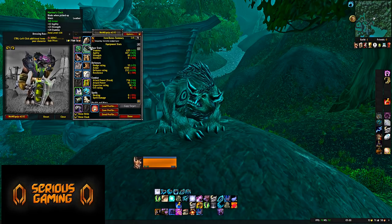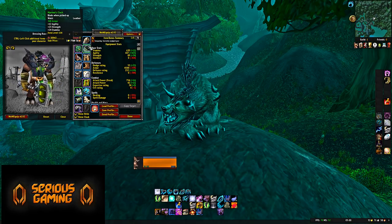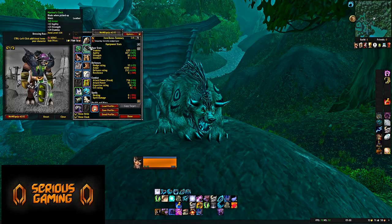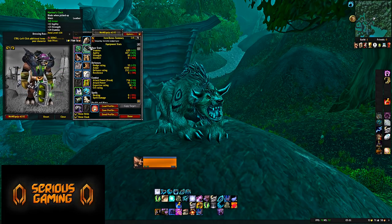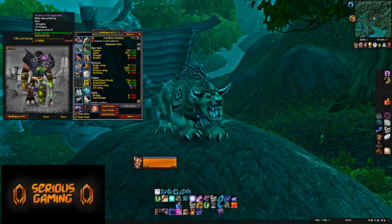Belt: Manimal's Cinch. This is from the Cipher of Damnation quest line in Shadowmoon Valley, which you need to complete to get access to the Trials of Naaru. It's probably the best pre-raid belt from an Armor perspective — 348 Armor, 12 Agility, 20 Strength, and 24 Stamina. There is a PvP option that's better in other stats, but this one is really solid from an Armor standpoint.